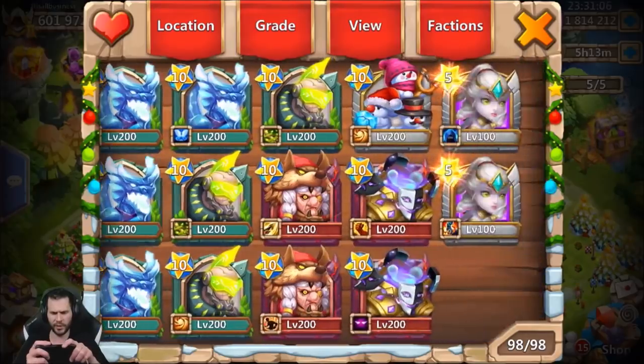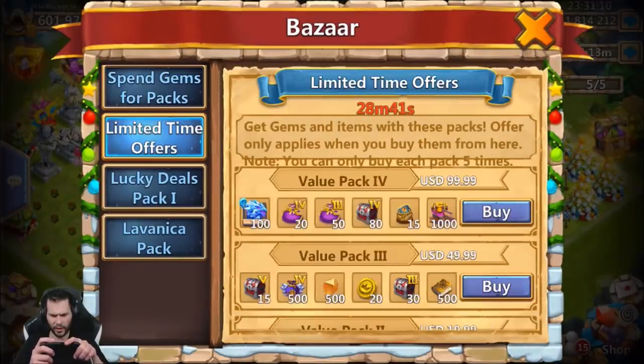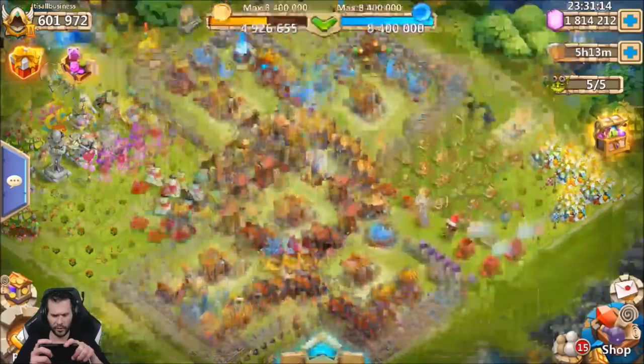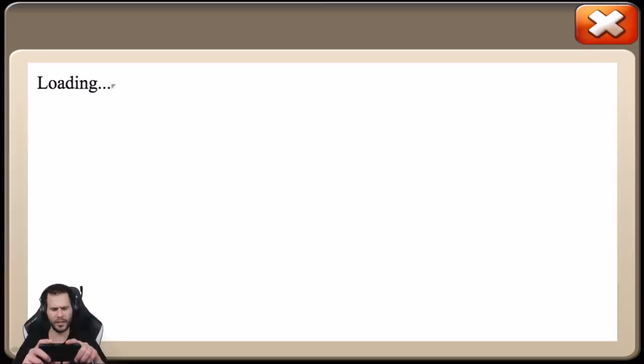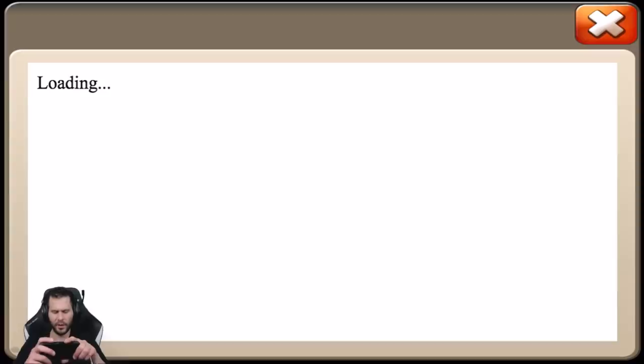I need more freaking zenna stones — they're being greedy on those zenna stones. All right, we do have some events to do. They're not selling zenna stones at all — only igniting stones, that's crazy. We got Lucky Flip today, we got Dragon Orbs today. Dragon Orbs is probably the most boring event of them all. Let's do Lucky Flip and Treasure Chest and then call it a day.